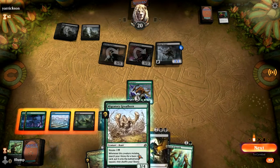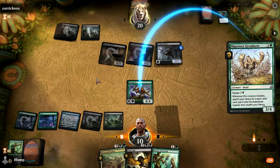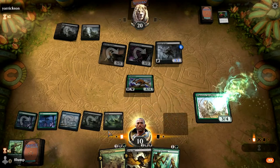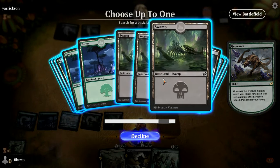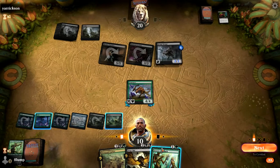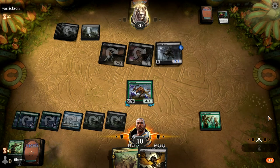We're going to just continue mutating. Migratory Granite Horn is spicy — it's a rampant growth that you repeat over and over again. Super spicy. We want a forest, and you know what? We're going to play that too. Probably did that in the wrong order, but it's fine.